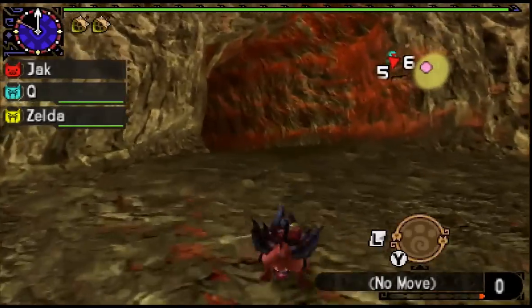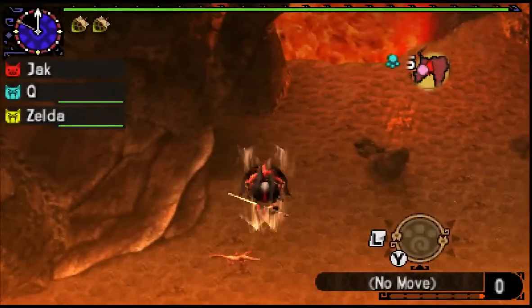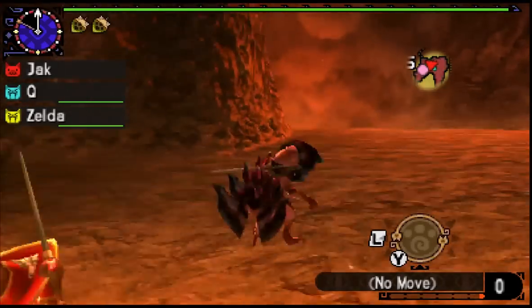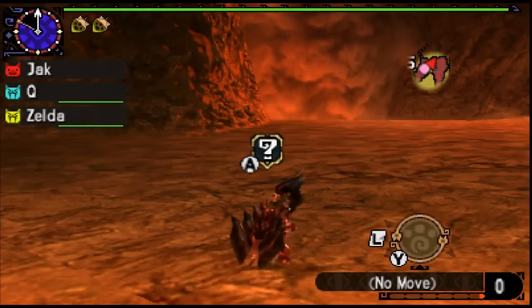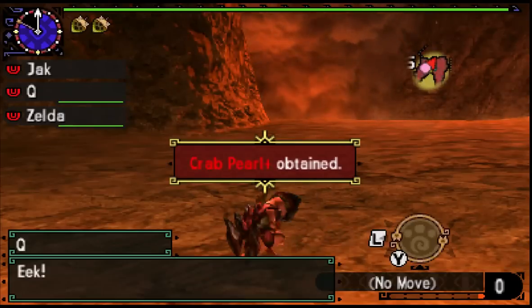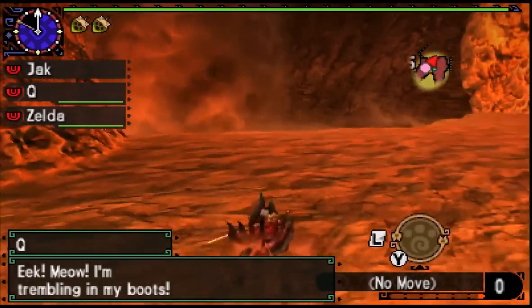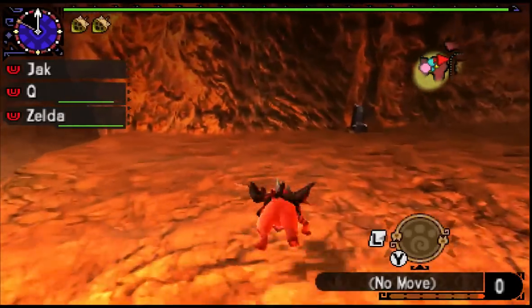Now we're going to hop down into the actual area with the monster. Hope not to get demolished here — look, he might have dropped something. Oh, did he drop something? Crab curl! Crab curl plus! Now that can't be good — he must be enraged or something going on here.